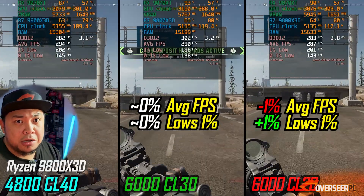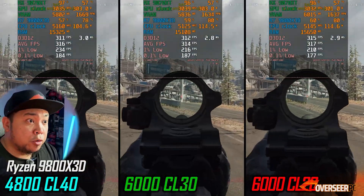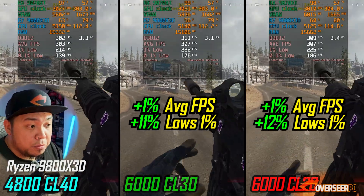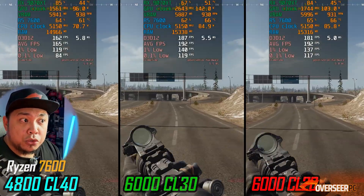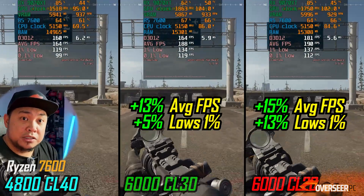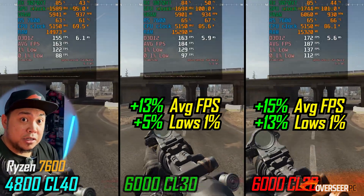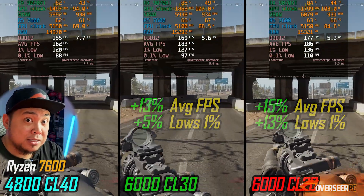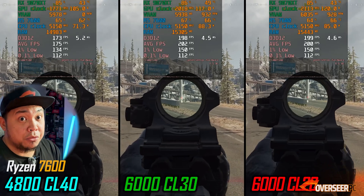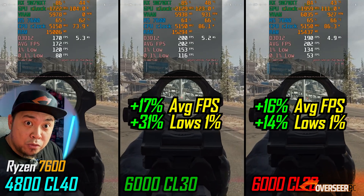For Warzone with our 9800X3D, there's not much difference on average FPS and lows in the running benchmark. On the firing benchmark, lows are better with better memory on the 9800X3D. Moving to our non-X3D chip: 30% better average FPS on the CL30 and about 15% better average FPS on the CL26 kits compared to stock 4800 RAM. 5% better lows with CL30, 30% better lows on the CL26 King Bank kit. On the firing benchmark, it's the same — you're much better with the ideal 6000 megatransfers per second RAM regardless of which kit you get.